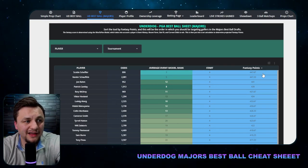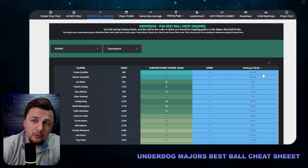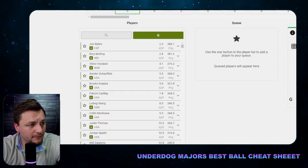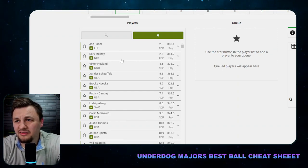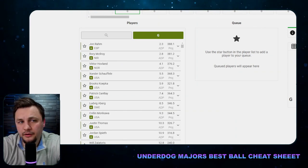Something like Brooks Koepka — his last few starts on the PGA Tour were good because they were majors, but the starts before that were kind of bad. ADP-wise, he's going fifth right now in a live draft I have going. Scotty was already drafted, so I'd be fine with that. I'm at pick two right now, and Brooks going fifth — after that it's kind of a toss-up.